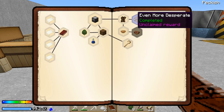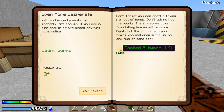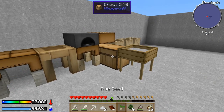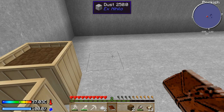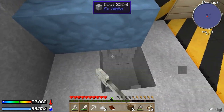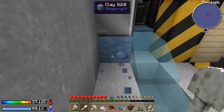It looks like I've already completed the 'Even More Desperate Times' quest, which was to cook some silkworms — which I have done. So I can go ahead and claim this reward, and this is an excellent, excellent reward because I get a seed of rice. Very excellent for me right about now. I'm excited about that. So I'm going to come over here and dig this out right here, because I want to get this clay, and I also want this water to stay still.